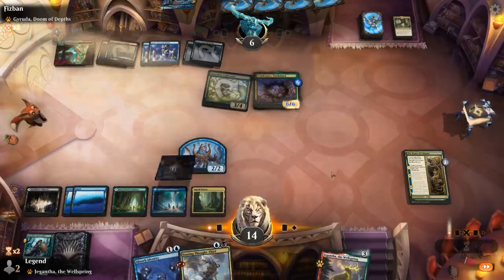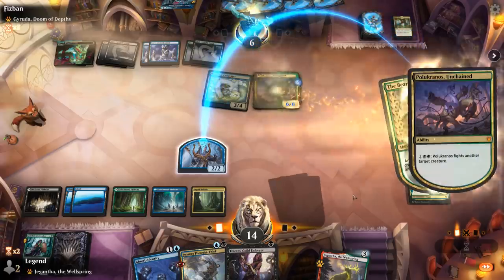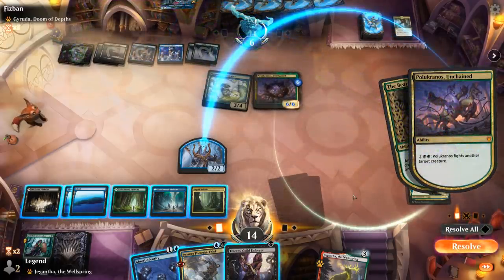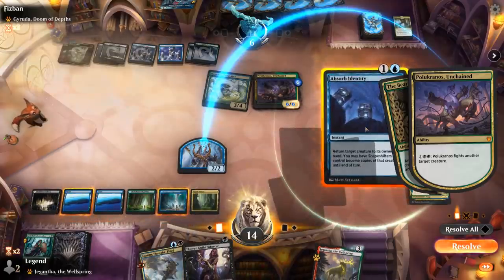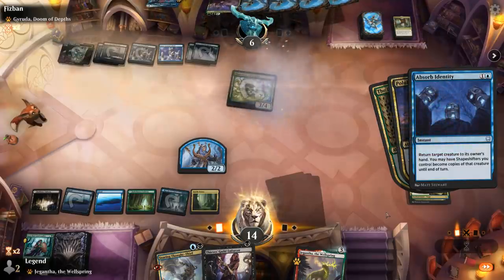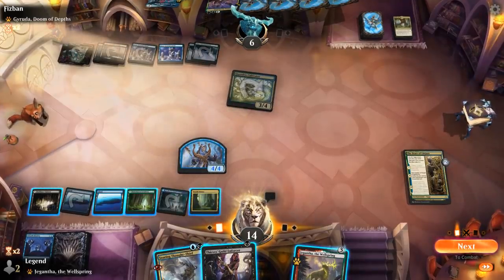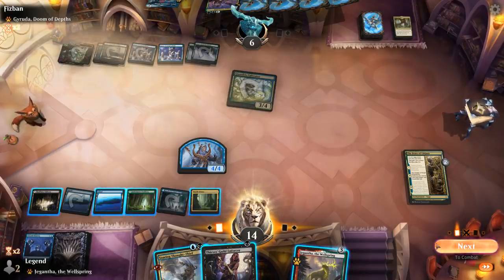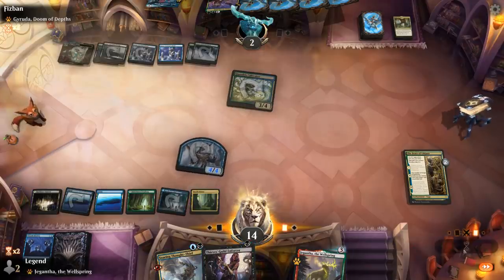Thief's Guild Enforcer is good. The opponent is going to fight with Polukranos in response. Probably Absorb Identity — I don't want to turn anything into Polukranos because it's a 0/0. So let's just bounce and not use the copy ability. We're at 4/4, and I can play Thought-Thief pre-combat just to get in one extra damage, or play around another sweeper effect, which is probably more important. So just play Enforcer and Thought-Thief end of turn.